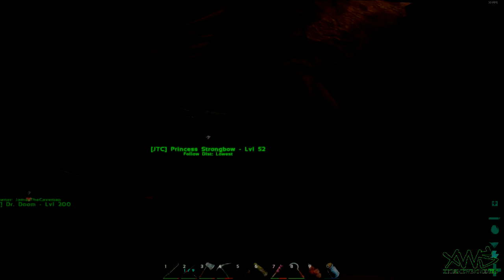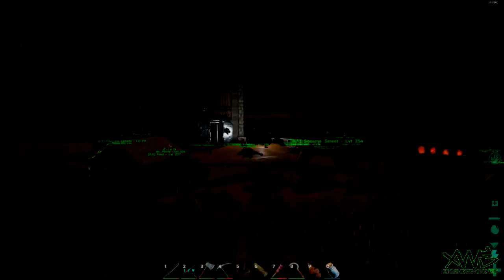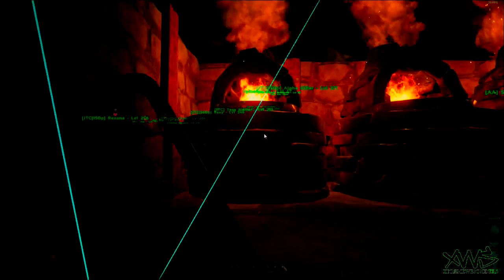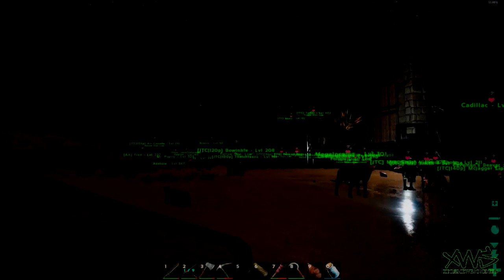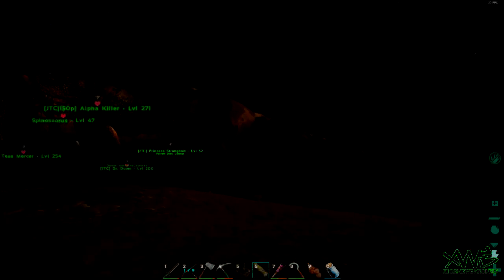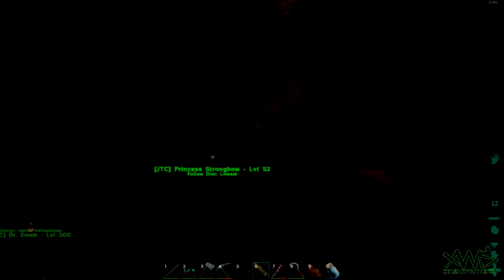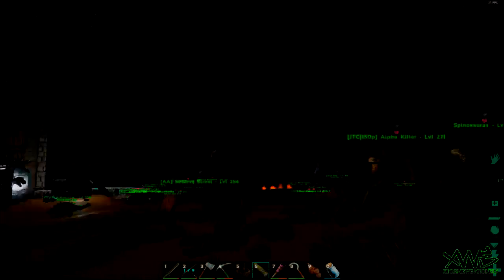If you're wondering what I use this big behemoth for, let me show you the weight. It took a couple hours, but you can see all my forges going. It's beautiful — there's four there and then there's another forge, and they're going. Hope you guys enjoyed this tutorial on how to basically keep your Titanosaurus alive — or as I call it, Princess Strongbow. Take care guys.